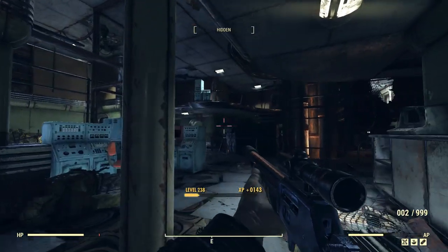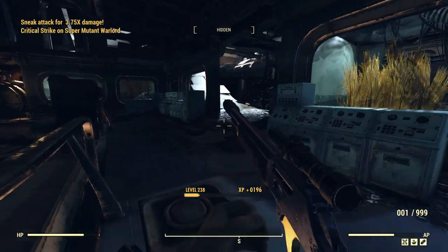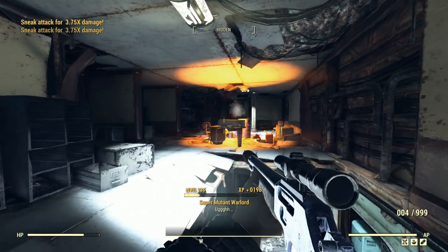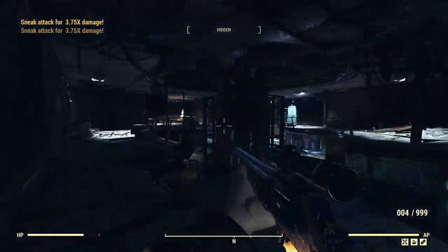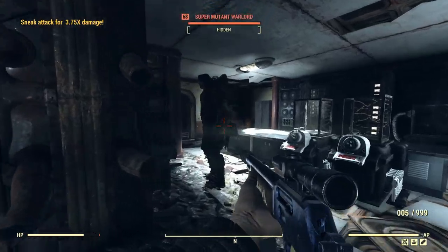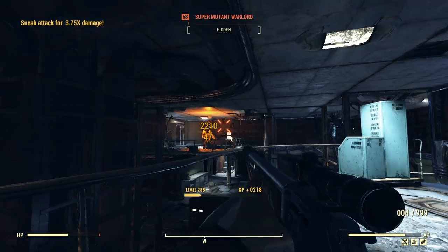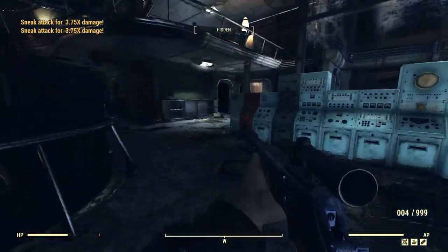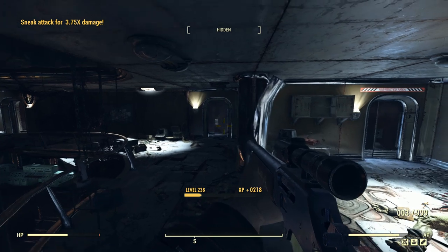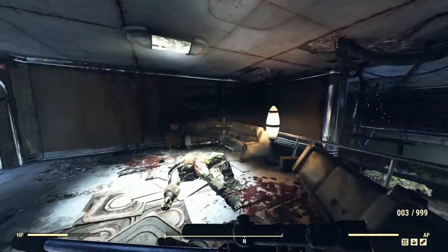I've also got the True Barrel and True Stock on as usual. Honestly, no reason to really use VATs in here, especially when you're that accurate. Look at the tightness of those crosshairs — there's no real reason to use VATs or a scope in here. Using it as a stealthy approach, you can actually do pretty good with this thing. The main thing is it's the build doing that, not the weapon itself — without the perks to boost sneak chance, rifle damage, and sneak attack criticals, it would not be going nearly as well.